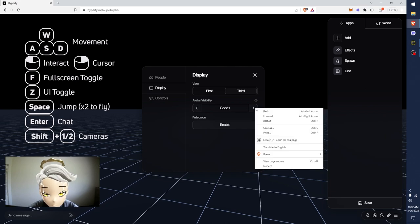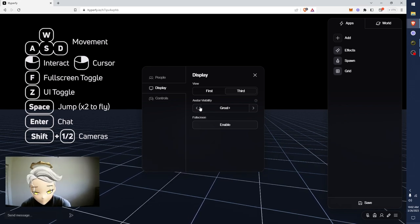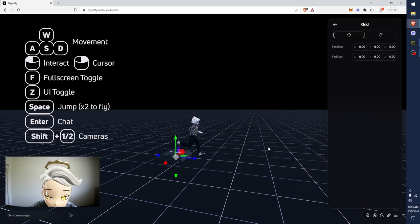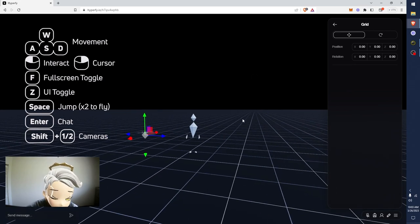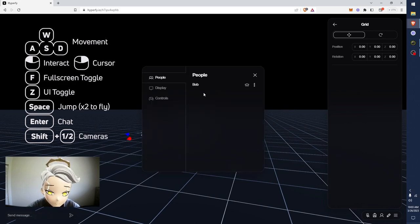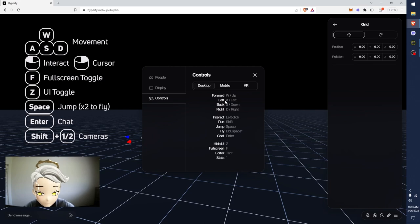Avatar visibility is based on how well the models are made. So if you lag a lot, you can turn this up to like great or perfect models. But you might not see the models - if you see a little white triangle looking guys running around, that's because the avatars are like good or heavy. So if I go heavy you can see this avatar is a heavy model, but if I switch to good, now I'm this white triangle guy because my character is a heavy model. This will make your game session a lot better - you won't lag as much. Your controls support mobile and VR, but desktop is pretty much where it's at.